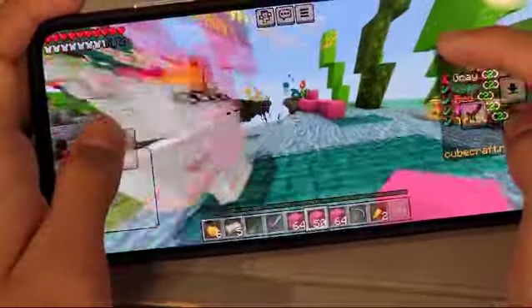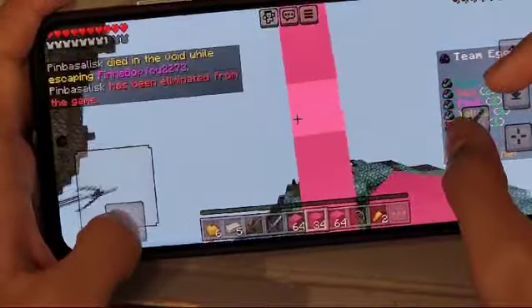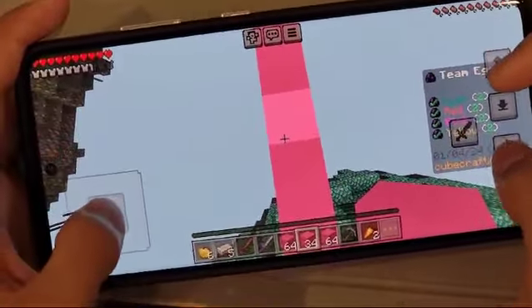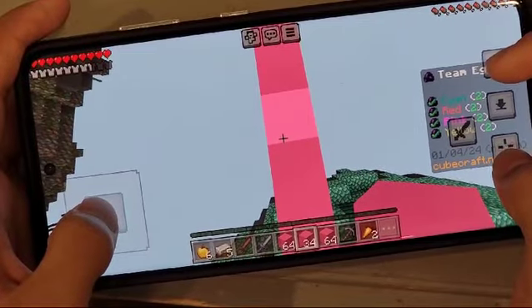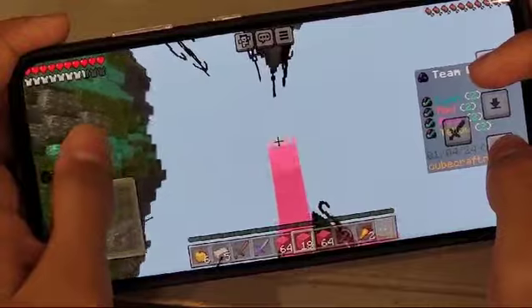By doing this method I can just easily bridge to other people's bases. For jump bridging I usually just look a little bit forward like that, then I use the pointer finger to jump and my thumb to place and I just move forward like that. And that helps me a lot.